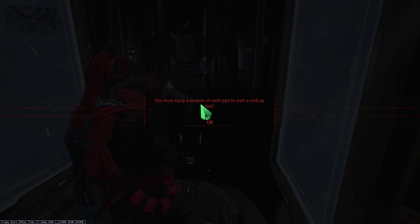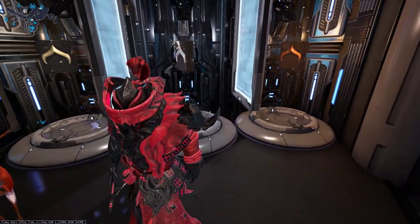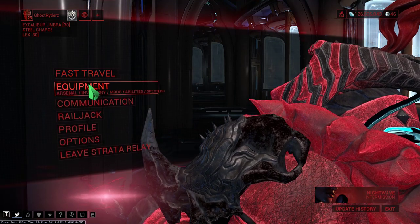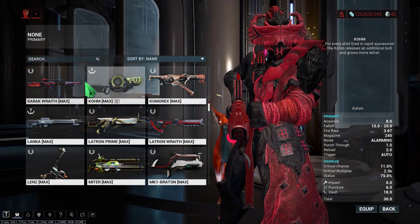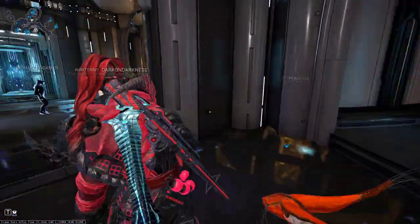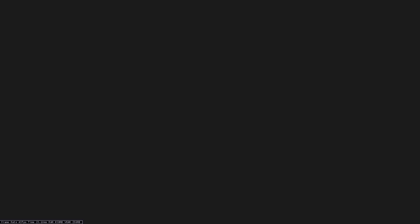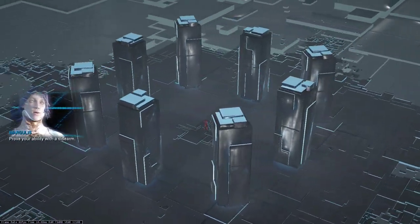Okay, we can equip a weapon of each type — I forgot about that. No problem. Going to Equipment > Arsenal to put something random, I don't care literally.